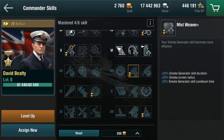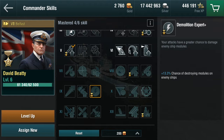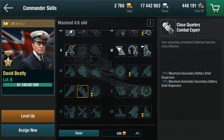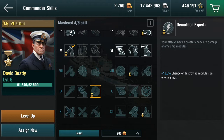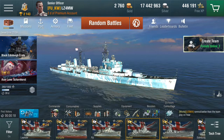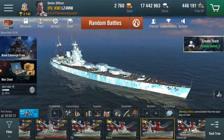Two more skills to note: 13.3% chance of destroying modules on enemy ships, up from 10% - I'll take it, bearing in mind the alternatives are either useless for English ships (engine overload) or fairly pointless since English secondaries don't have the same range and heft as German ones. The final skill is 10% citadel damage by main battery, up from 7.5%. Anything that provides a bonus to your citadel chance is worth having. So let's pick a ship and go into battle.